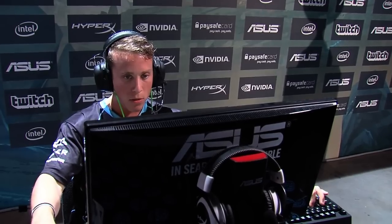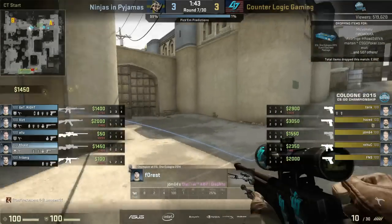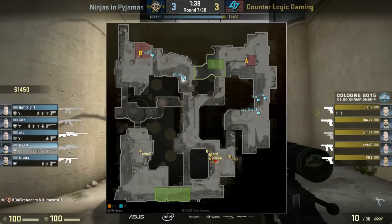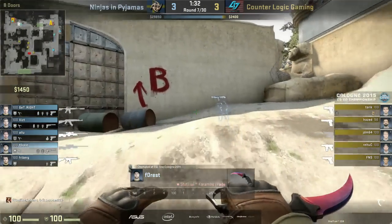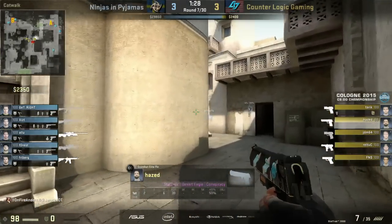How much could they have guessed that Freiburg was going to be in that position? How many other good positions are there to hold if you're in that kind of situation? It's hard coming through a window like that. But the thing is, they had one player staying in mid to watch for a run-through through smoke, and the player in B tunnels wasn't aggressive enough - so there was no one to trade that kill off. So just a question of timing - maybe a little bit more and CLG could have made it work.